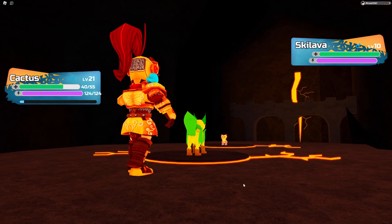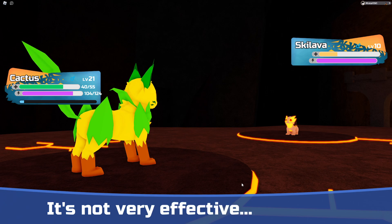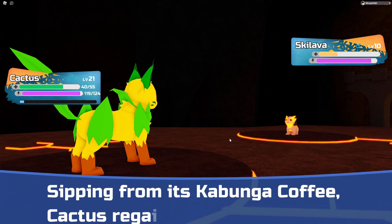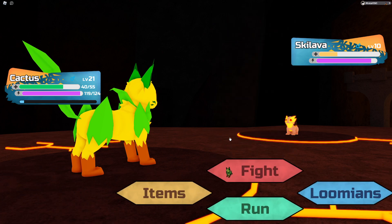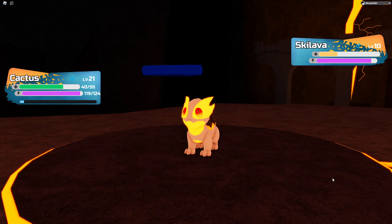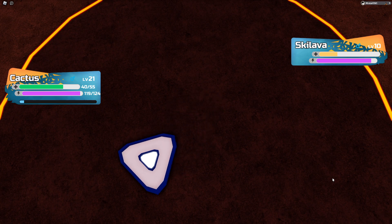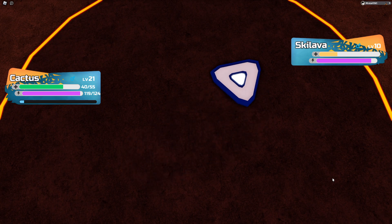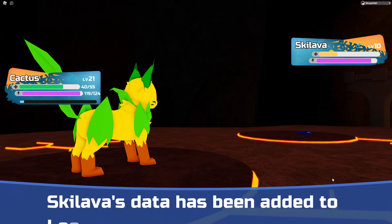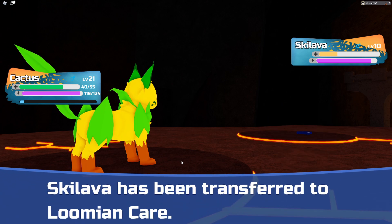Flat pummel, plant pummel — not gonna do too much damage here. Perfect. Capture disk — use. I need a lot more capture disks. Yay! No nickname, thank you.